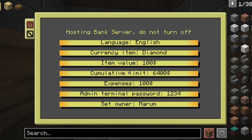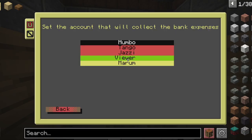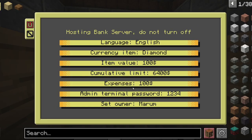gold or emeralds. I can set how much one of these items is worth. Here are the bank's expenses values — as players start exchanging with each other and buying at shops, they will start accumulating this value. Whenever they reach the limit — 6400 in this case — they will have to pay expenses to the owner. Here you can set who the owner of the bank is, which is just the person who receives the bank's expenses as payment. And you can also change the password of the admin terminal.